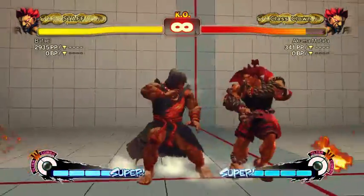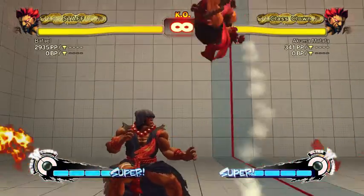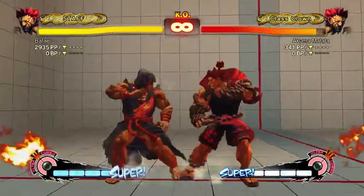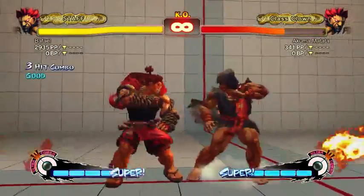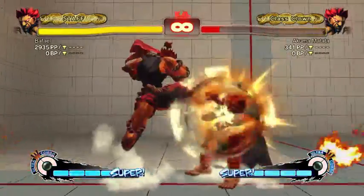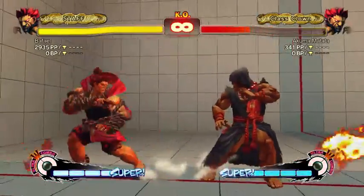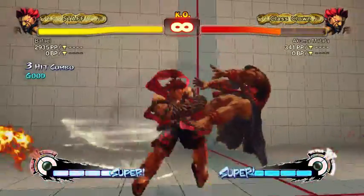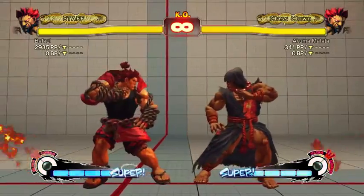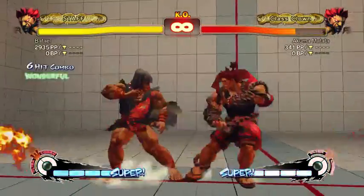Jump forward cross-up — you can combo out of it pretty easily. One thing to note: after a cross-up you won't be the same range from the opponent. So if you do cross-up into low strong, low strong into tatsu, that won't always work because you're not as close as normal. After a non-cross-up that combo still works. After a cross-up, normal confirm combos may drop — you have to go for slightly shorter ones.